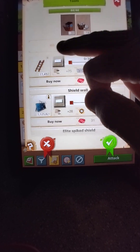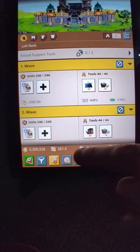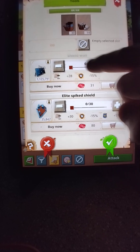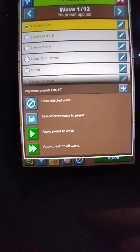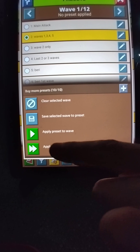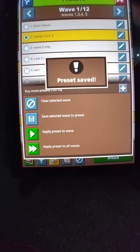This is all real simple. You're going to put your shields in by editing wave one. Now your shield is drawn. This is going to be your wave one. You're going to save it again, but save it under the second preset — wave one, three, four — and save. Boom, okay.